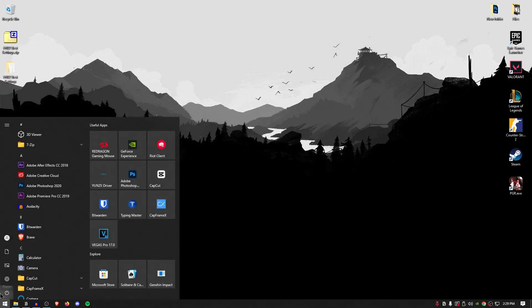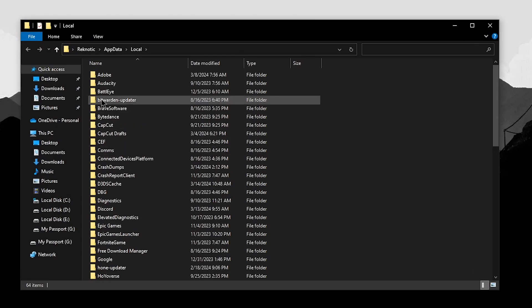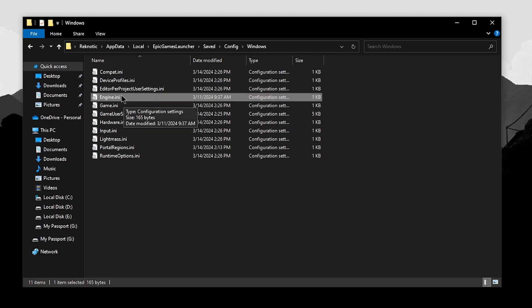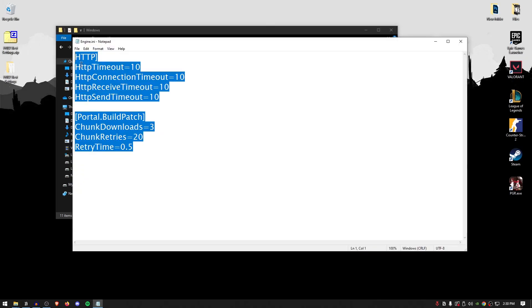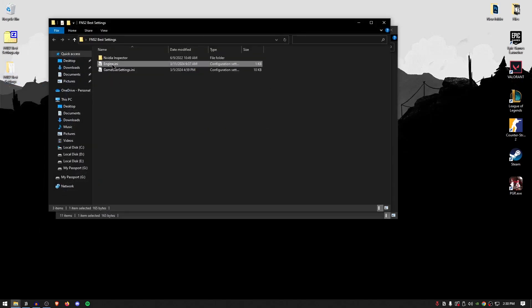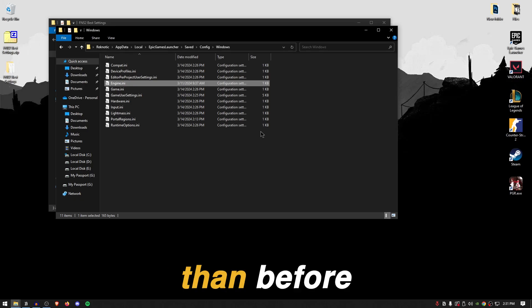For now, minimize the pack, open your start menu and search for Run. Inside, type %localappdata% and hit OK. Once this folder opens up, navigate to the Epic Games Launcher folder, then go into Saved, then Config, then Windows. Inside, you will find the engine.ini. Right-click on it and click Edit — you'll find it's empty. You can either pause the video and copy the code in, or copy the engine.ini file from the pack and paste it here, replacing the file. Now you have the best Epic Games Launcher engine file, which will allow you to pre-download those streamed assets much faster.